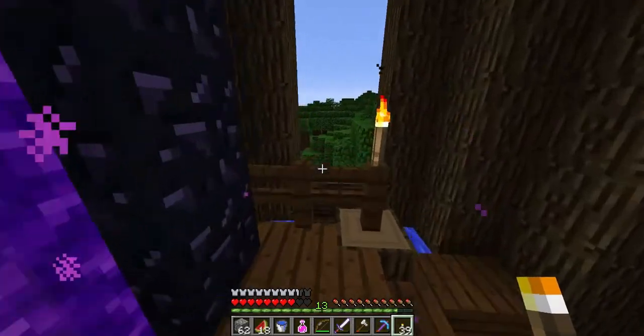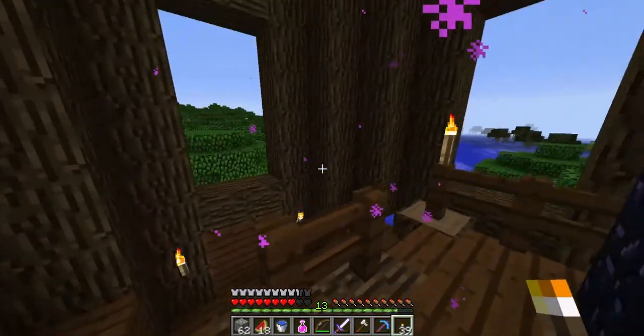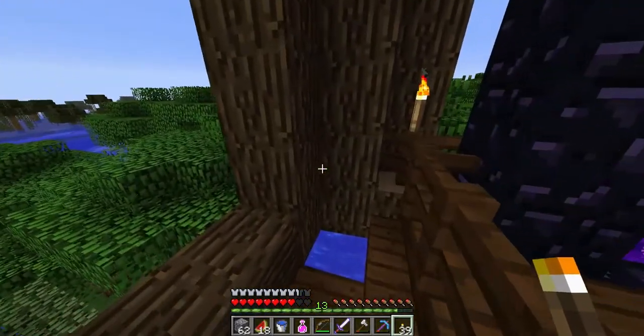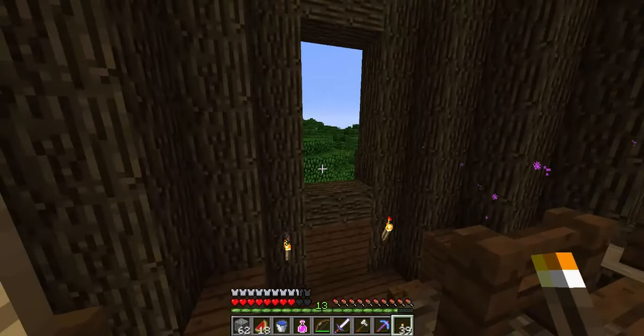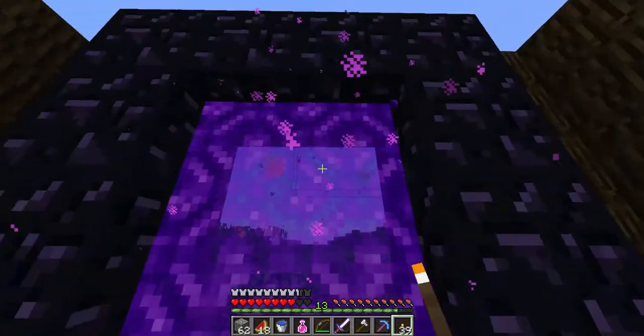I've got this now. All I need to do is fill in these windows, which I can probably do off camera. I'm thinking of doing some tinted glass panes for that, but I'm not quite sure what colour. I might go for white or green or purple maybe, like the portal.